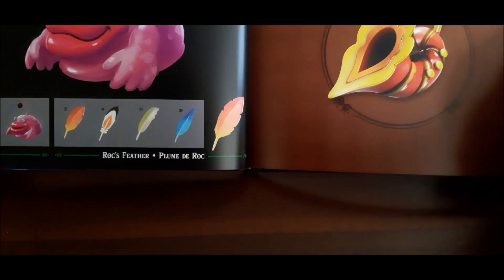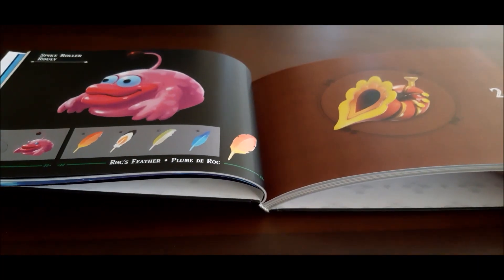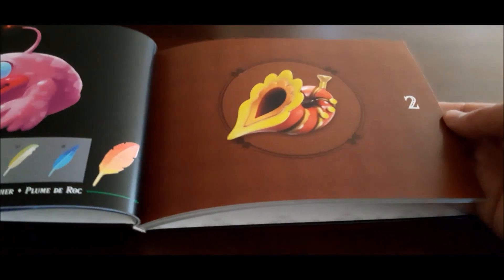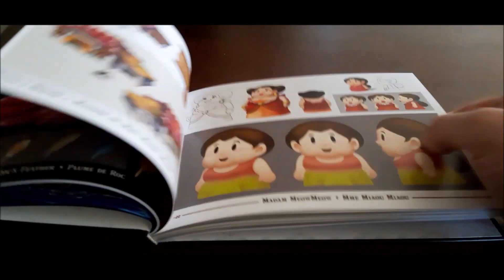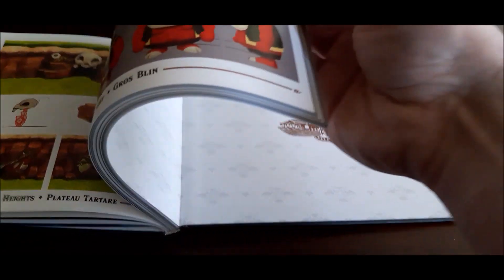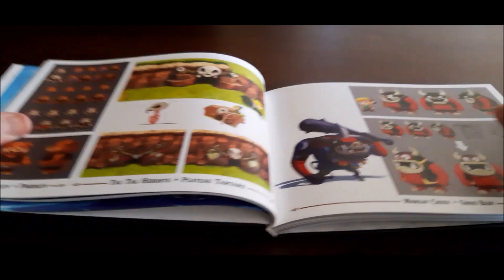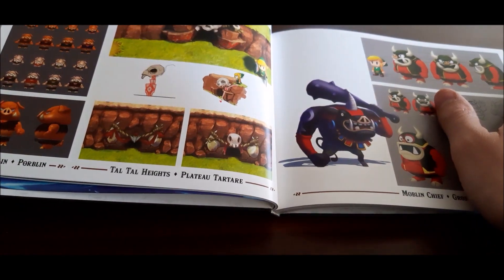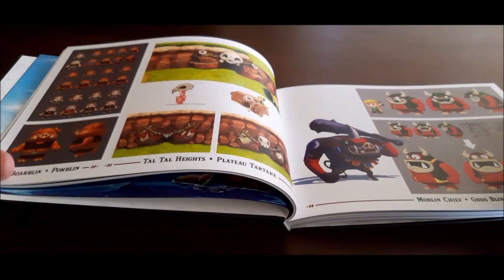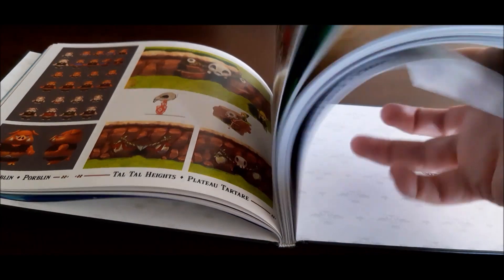Playing this always reminded me of A Link to the Past, which I think is probably my favorite Zelda game. I think it was the first Zelda I played — a friend owned a Super Nintendo and I never had one at the time. I definitely recommend playing the original Link's Awakening, either the color or the black and white version; both are great games, though the color version is obviously a bit better.